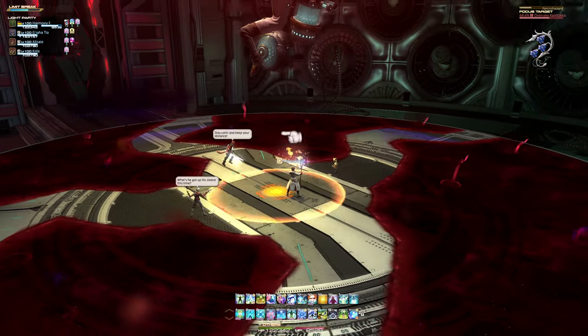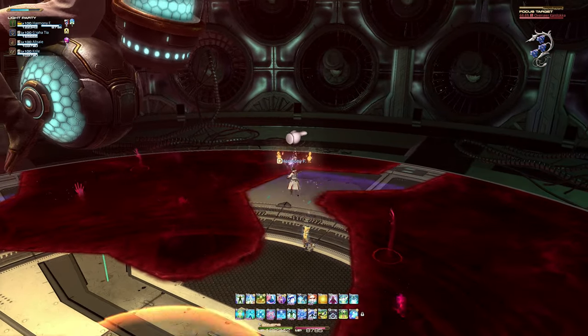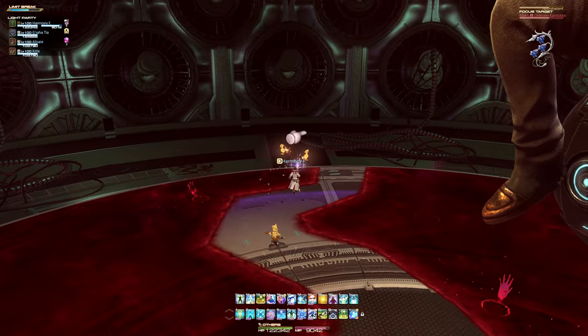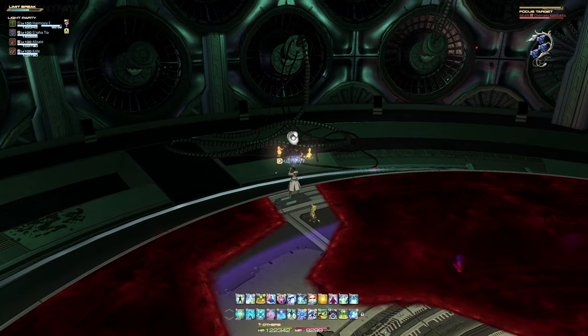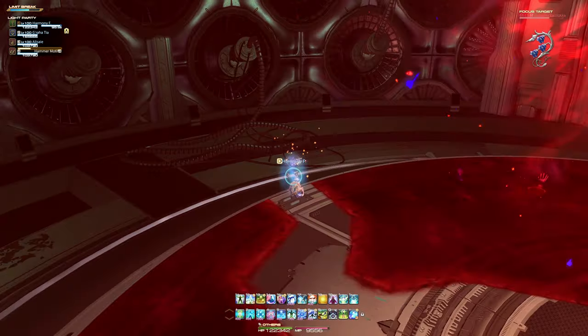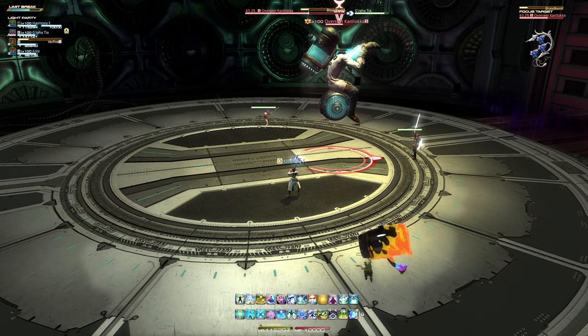The boss will then immediately move to the very center of the battlefield and begin to cast Necrohazard, an attack that deals proximity-based damage. You will need to move to the very edge of the arena through any of the pathways while dealing with the dreaded misdirection debuff. The Necrohazard will also remove all cursed ground from the battlefield.